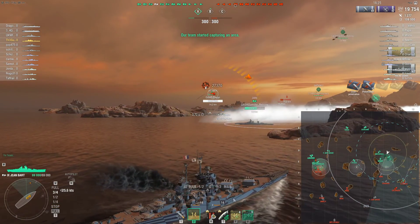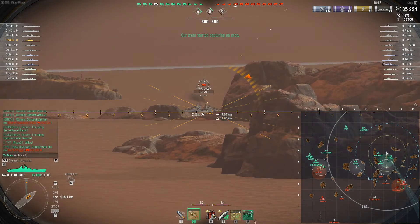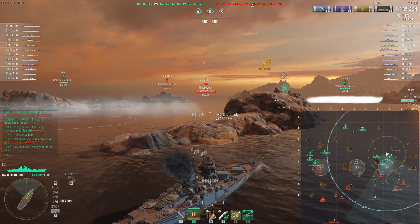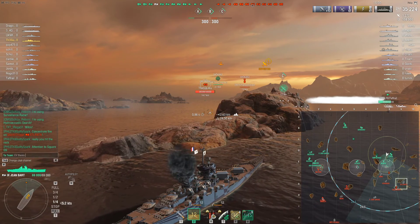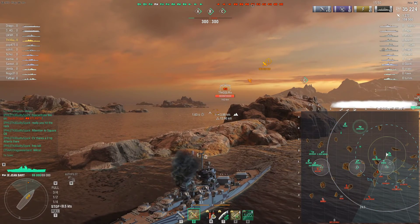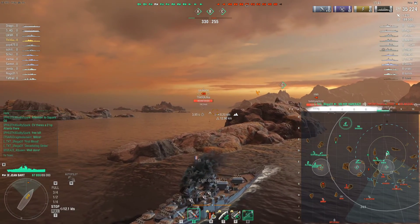Atlanta pops up, we're going to take a shot — and we do score a double citadel, nearly wipe him off the map. Hopefully our Shokaku can not hit the rock. I'm going to try for that with overpens. It's a blind shot, but I'm going to do it anyway. Really want to finish off that kill. One of my teammates does kill an Akizuki on the other side of the map for first blood.